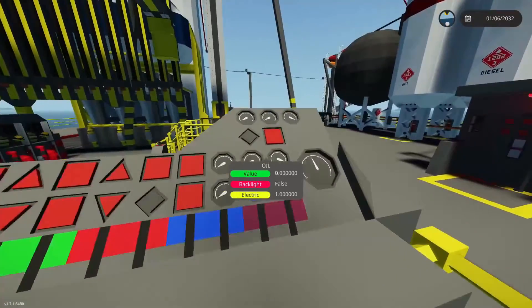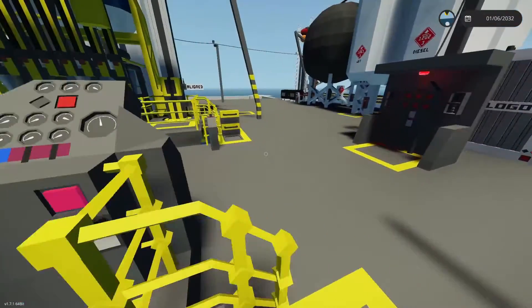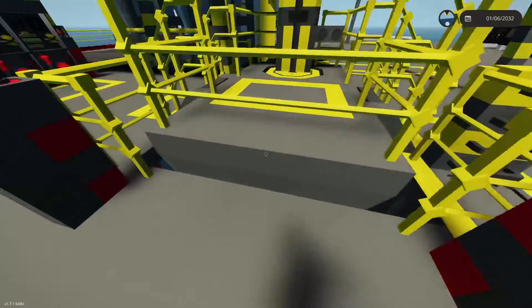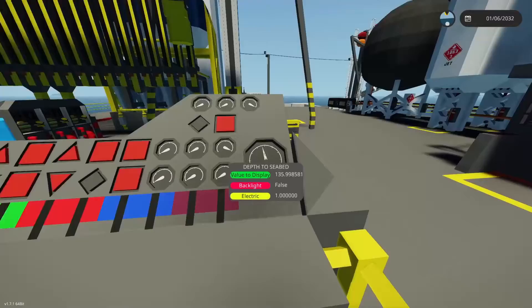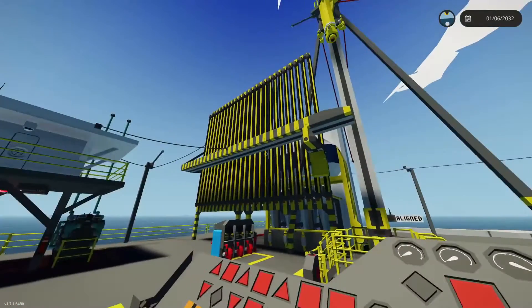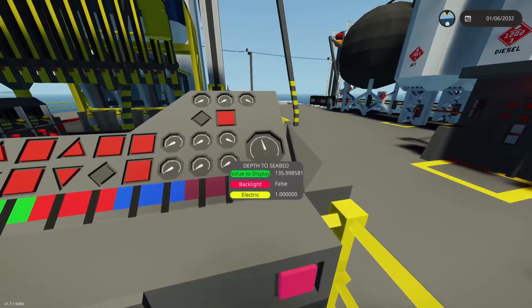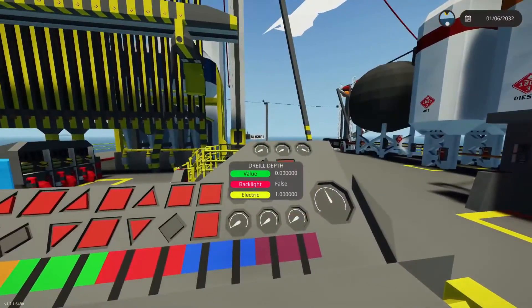I've got a couple of extra dials I need to fix. The key new feature is a depth-of-seabed readout — it's a distance sensor on the bottom of the rig shooting straight down. Right now it's reading 135–136 meters, which tells me I'm going to need 14 rods just to reach the seabed, and then whatever rods are left over will do the actual drilling.